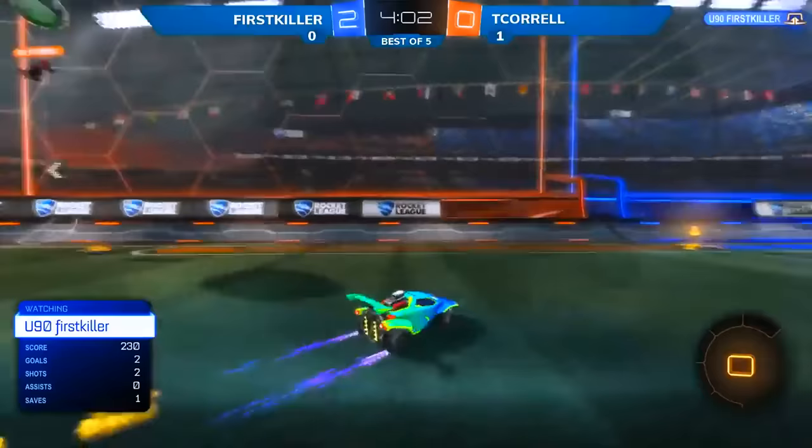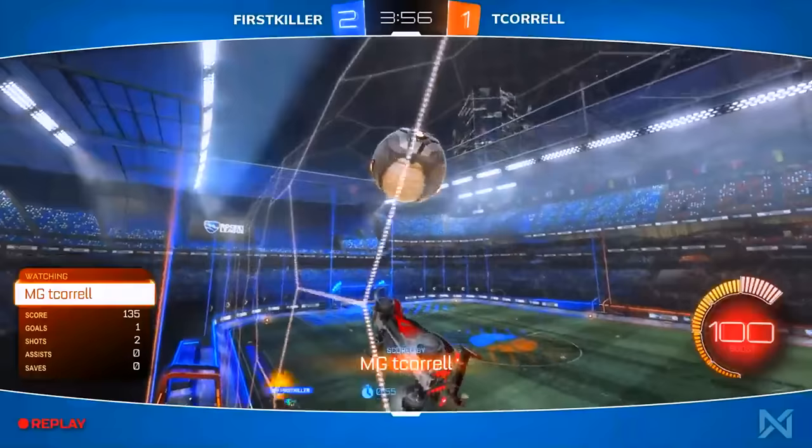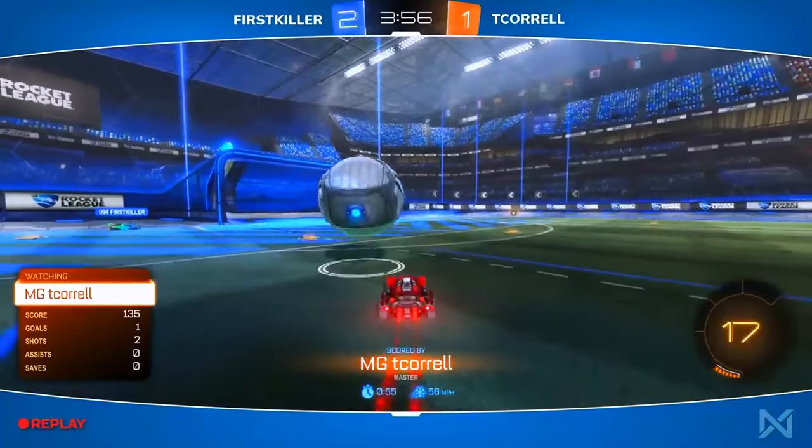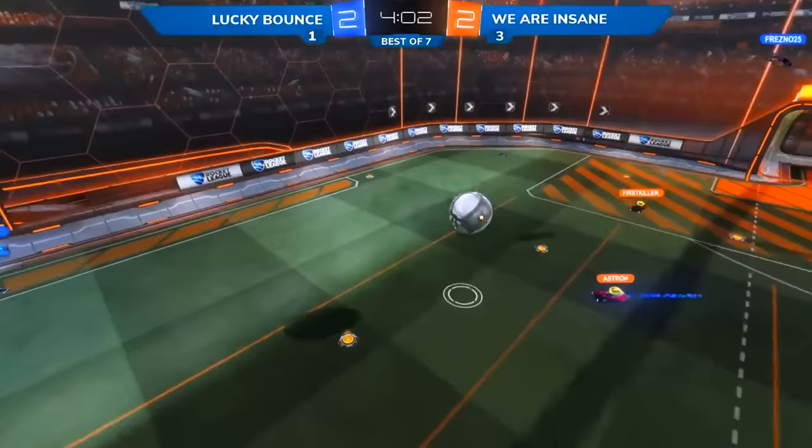Corral through the air — we've seen this from him a few times. Look at that — he gets the ground pinch to force it through with a little extra power. There's no way First Killer was anticipating this. You could see he didn't use any boost on his trip back to the goal, thinking it was going to be soft. Fresno missing the ball, allowing Astro to get possession, going for a beautiful flick.